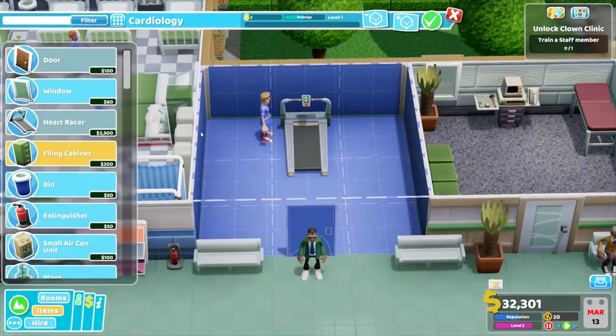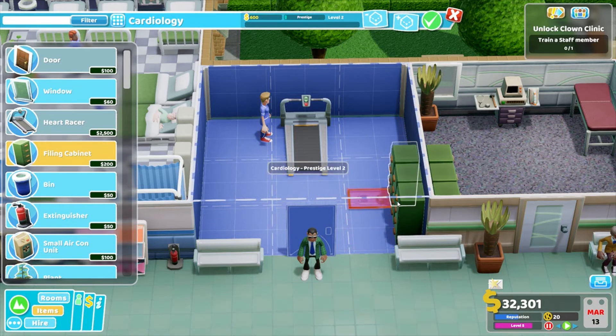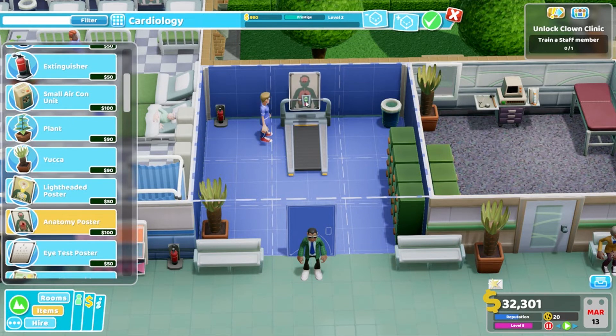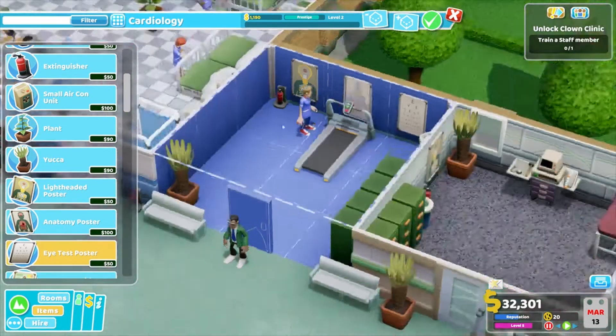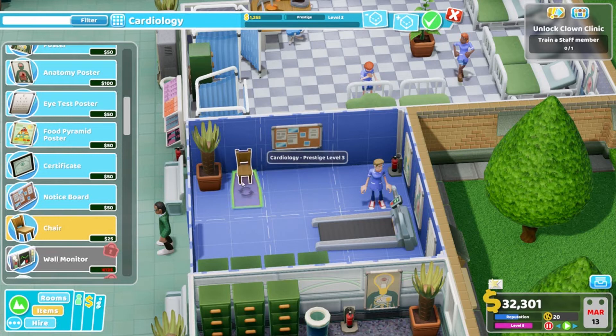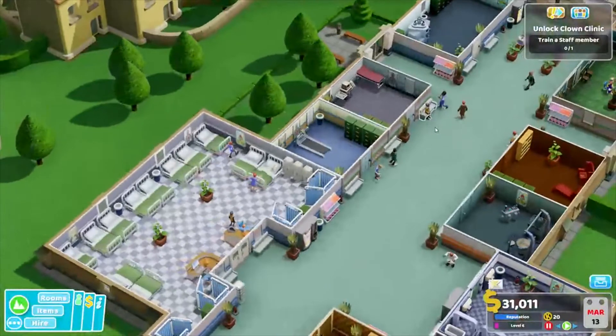So we go edit — run a few filing cabinets down this wall. Not exactly lined up properly, but that'll do. Let's go with a plant in this corner, anatomy poster, light headed, eye test — the usual. Need another notice board, put in a couple of chairs. Done. Beautiful.